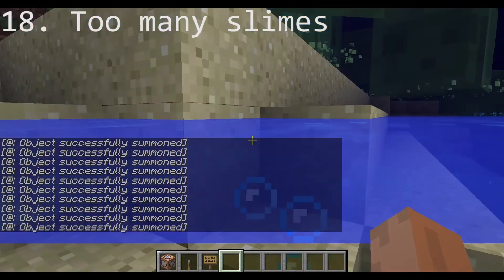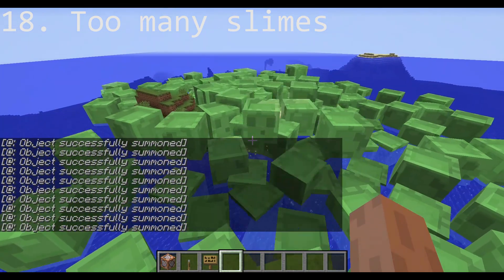You can also troll your friend by setting up a command block to infinitely summon slimes.